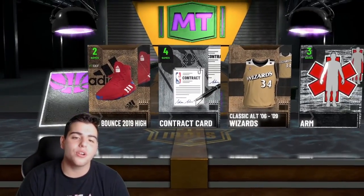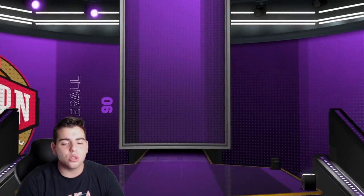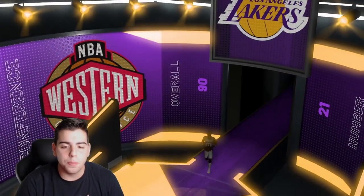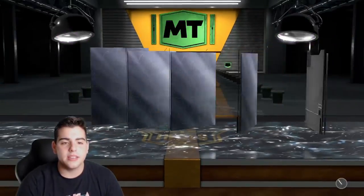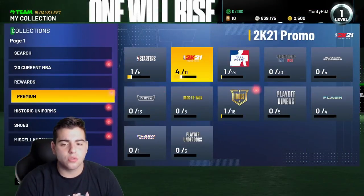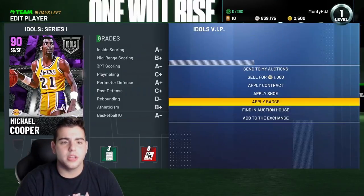Stop trolling me 2K! We got another amethyst — I will take it. Hopefully it's Michael Cooper because he has more value, and it IS Michael Cooper! Yes sir, Michael Cooper — defensive beast on the Lakers, the best defensive card in the game right here. He is a Hall of Fame defender, an absolute beast on defense.